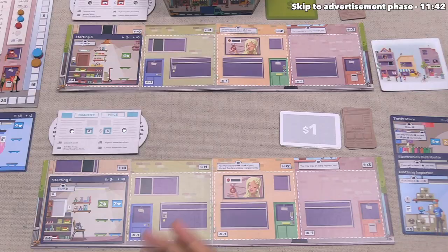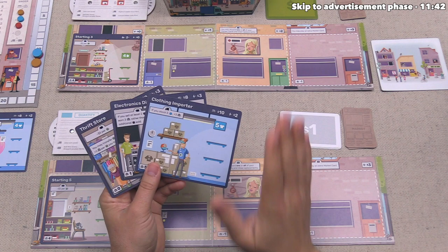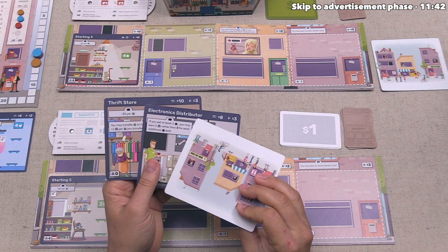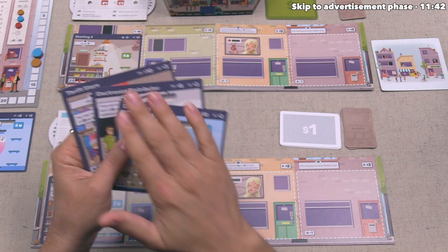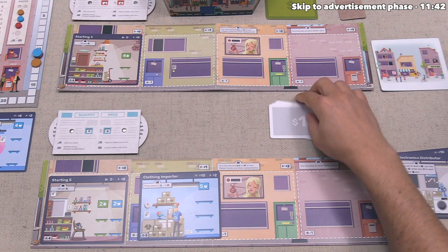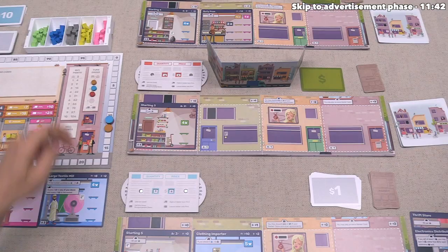Now it's our building phase action. Instead of starting an auction, we want to construct a building from our hand. These are the cards we drafted at setup, and there's no way to add more cards to your hand — once you build them out, you could eventually reach zero cards, forcing all future builds to go through auction. The cost to build from hand is the minimum auction bid in the top left. We want to add the clothing importer, which costs $10, so we spend $10 and place it in our leftmost spot.